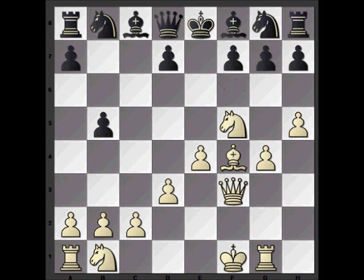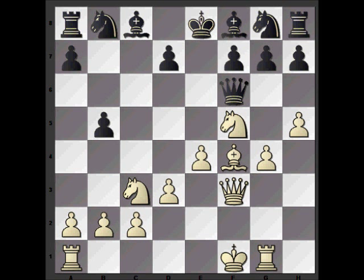The only other option was Qd8. After Nc3 threatening b5 and coming to d5, where it can go to c7, black would be under huge pressure. So Qf6 it is, then the natural Nc3, again threatening b5 and d5. Black plays Bc5, developing a piece and attacking the rook on g1. The strongest reply is d4, and if bishop takes d4, Nd5 — the bishop on d4 is en prise, the queen is under attack, and Nc7 check and Nd6 check are all possibilities.